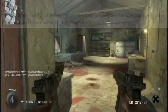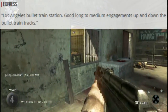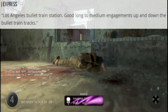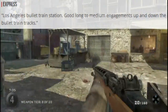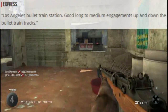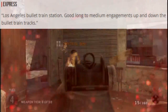Next map is Express — a Los Angeles bullet train station. Good long to medium engagements up and down the bullet train tracks. This map is probably going to be somewhat open because of the train tracks, so probably snipers are going to go each on their own end and just snipe each other. This map is probably true because, as you all know, the campaign gameplay of Black Ops 2 is set in Los Angeles, and this map Express is in the Los Angeles bullet train station.